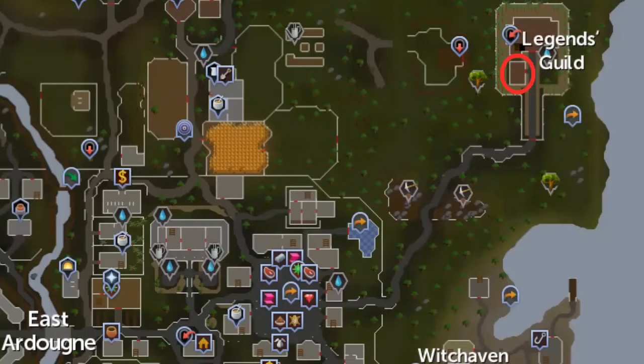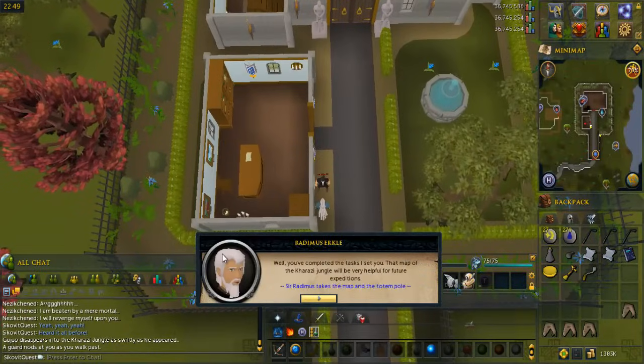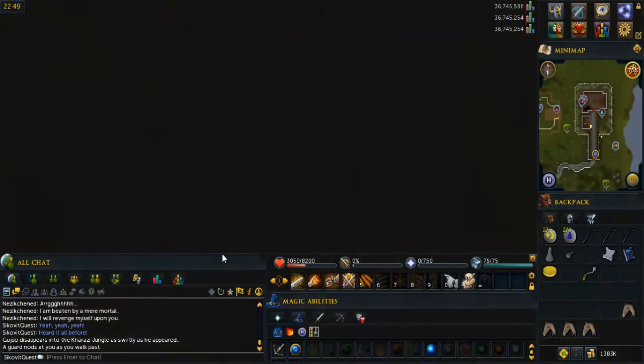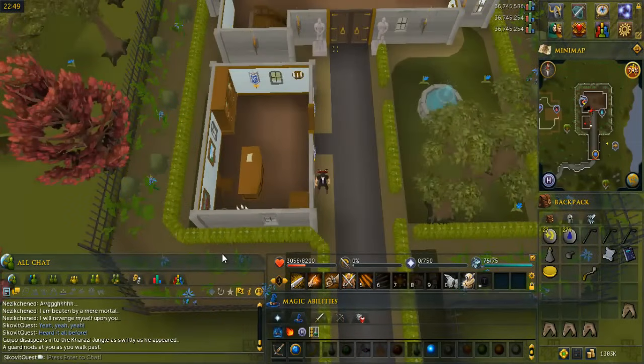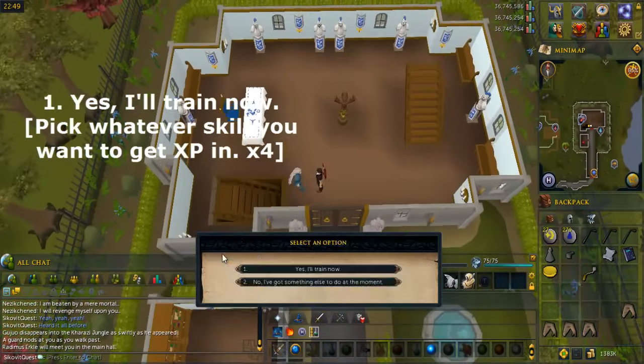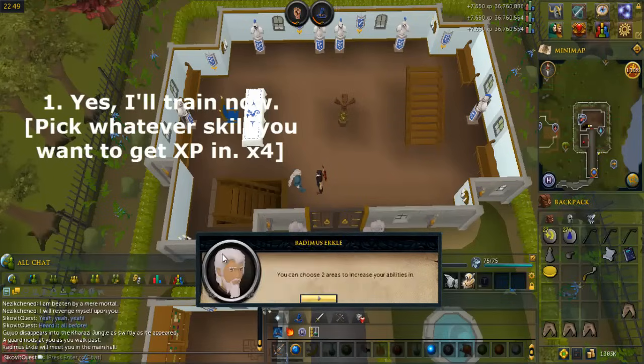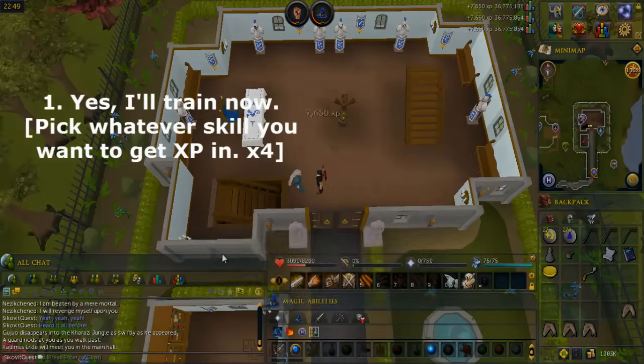Go to the building of the Legends Guild circled on the map. Talk to the guy there. Go into the building to the north, talk to the guy again and say yes I'll train now. Then pick whatever skills you want to gain XP in, four times. That's the end of the quest — I hope you guys found this video helpful. If you did, remember to like, favorite, and subscribe if you haven't already. Catch you guys later, peace.